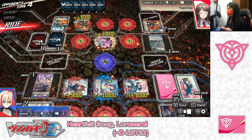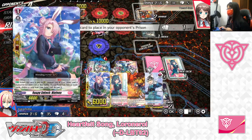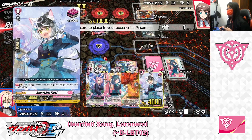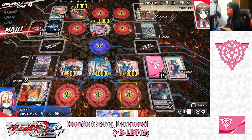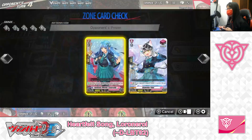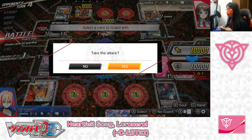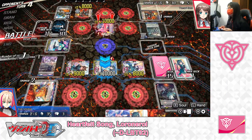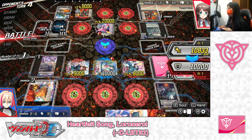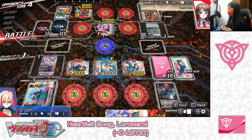My opponent's turn. She rides Grade 2, Reset Pink. Reset Pink's skill forces me to put one card from my hand to the prison. I place Palfi into the prison. Bag Motor's skill then imprisons another card from my drop zone — another Esmeralda. Vanguard to vanguard — no guard, take the hit. Drive check: Heal Trigger. She heals one damage and gets power. I take one damage. Damage check: no trigger. Now it's 3 damage to 1. Not good.